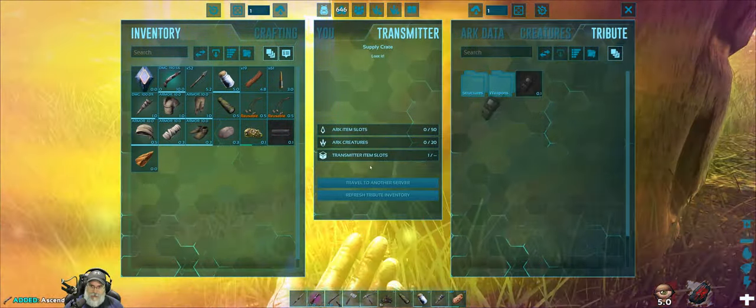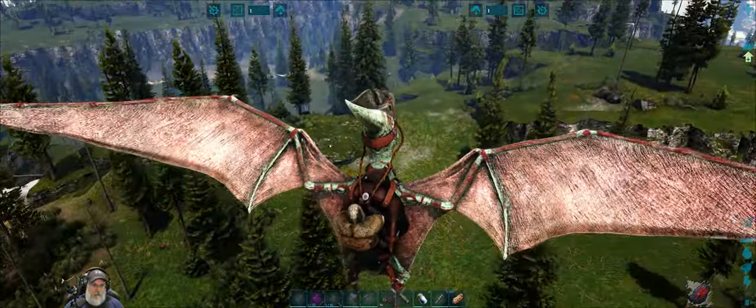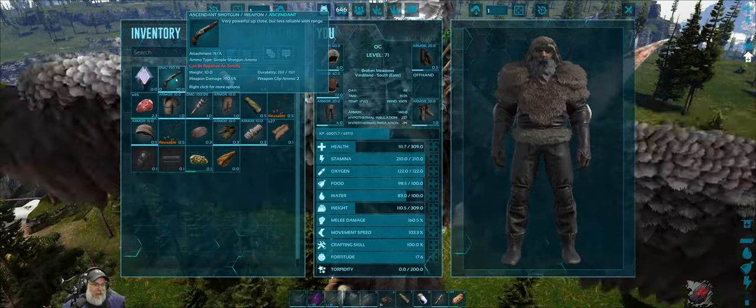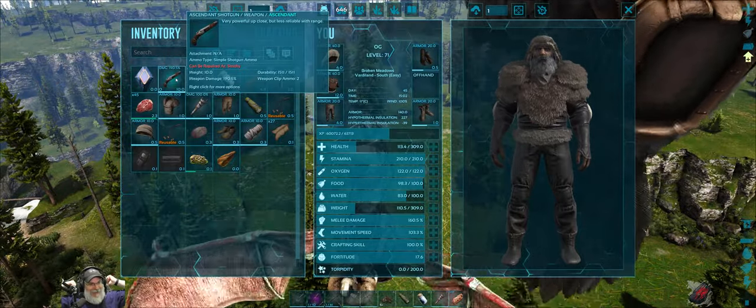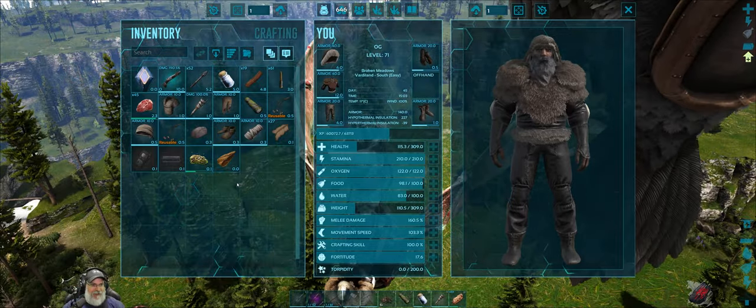Oh wow, look at that! I'll take both of those things. Hey look at this, you guys — wow, that is a really good shotgun, an ascendant shotgun! Dang. Okay well, we're definitely making shotgun shells when we get back to the base.